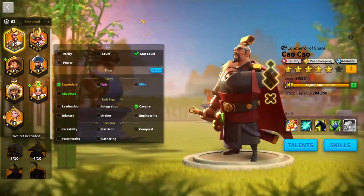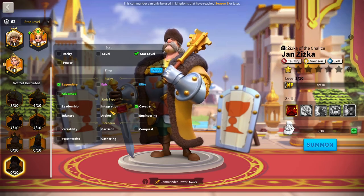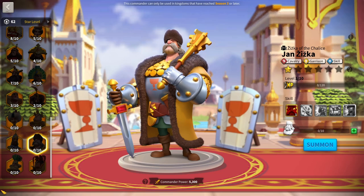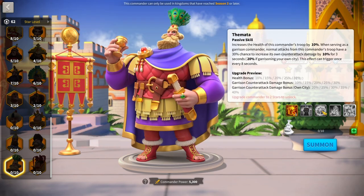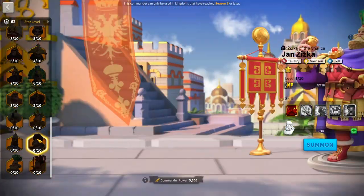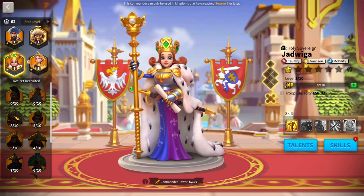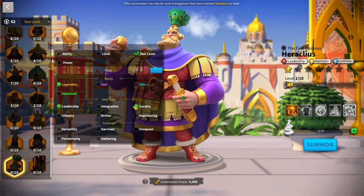At rank two, we have our first cavalry garrison: Jan Ziska with Heraclius. Heraclius works with pretty much every single commander and replaces their old pairings. Before, Jan Ziska plus Jadwiga would be the best Cav garrison, but now Heraclius is slightly better. If I were making a top 10, Jadwiga would be at around rank six. Jan Ziska plus Heraclius is going to do really well, with Heraclius currently dominating the meta.